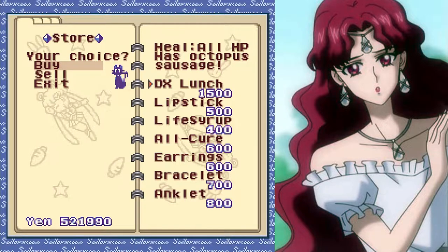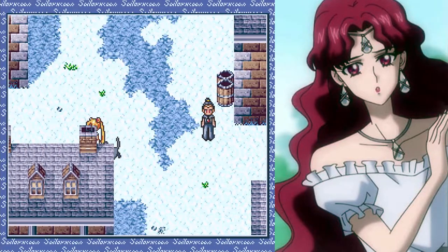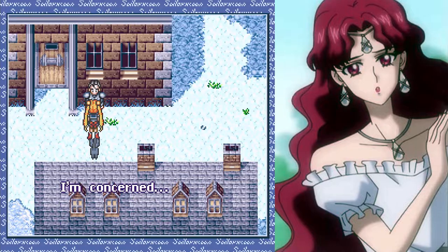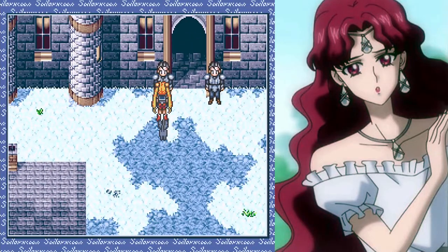You can buy a few things here — some basic accessories — but we don't need anything right now. Life syrup isn't very common either; I don't know if you can get that elsewhere. It seems Prince Endymion has been gone for quite some time — what will the cabinet ministers decide about the alliance with the Moon? We've got some political tensions going on here. All these houses are empty, I guess they're pretty to look at. Makes me want to go to some nice cabin in the winter.